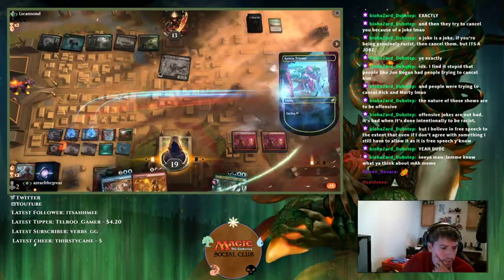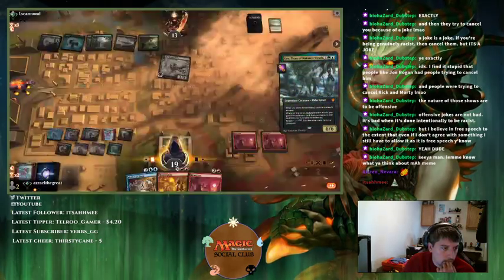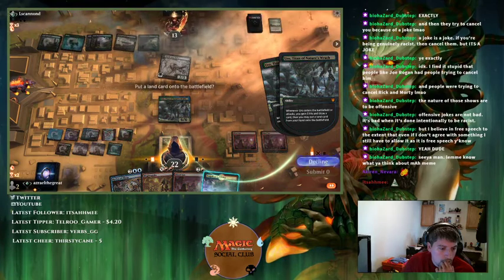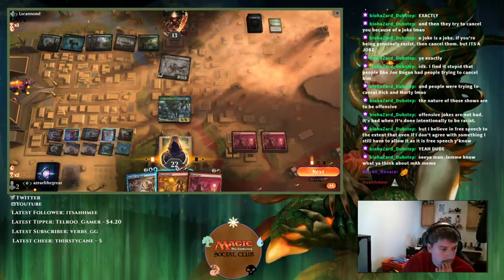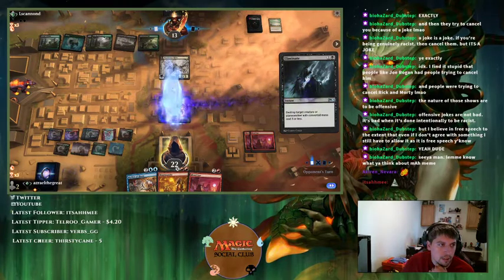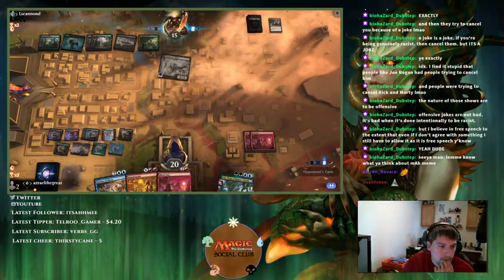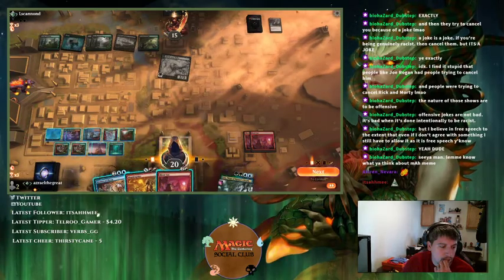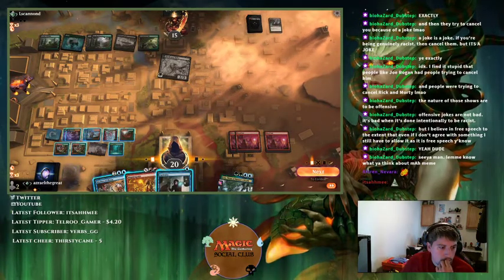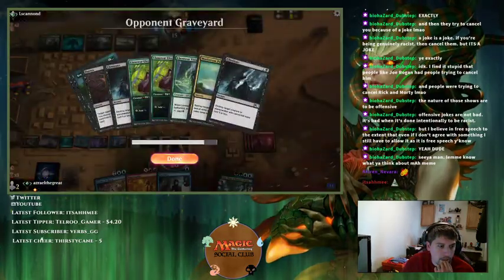Sometimes the deck works and other times it doesn't — you have bad matchups. It's so Glass Cannon, and that discard really makes you suffer. I'll just cast another Blood Sun. I'm going to have to kill their Gargaroth eventually — they've been drawing well, all removal spells. Maelstrom Pulse — that's kind of annoying.